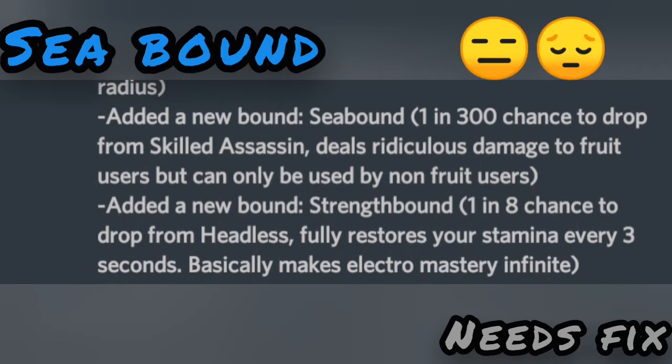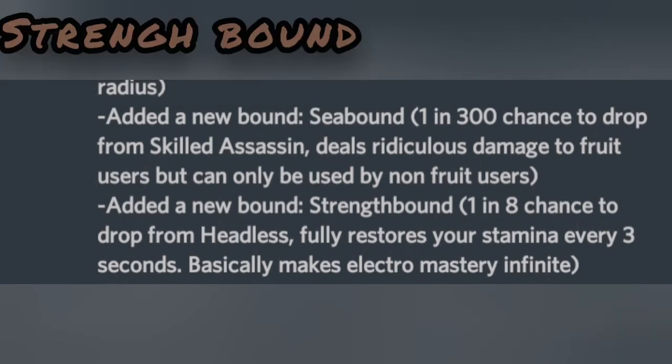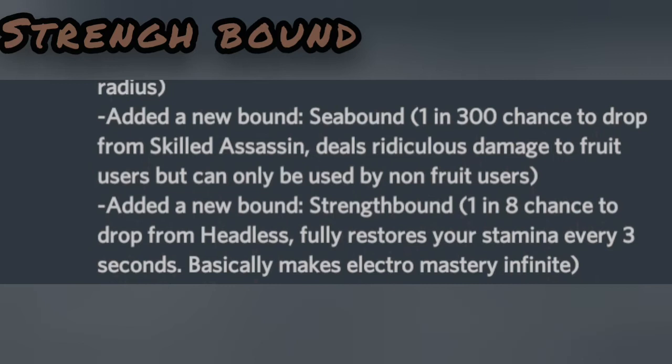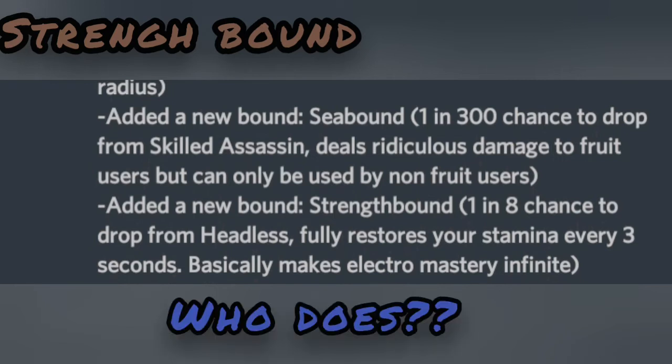The Strength Bound is gotten by defeating the Headless King. This is very hard and has a decent drop rate at 1 out of every random 8 kills of the Headless King. I don't really exhaust my stamina so I won't need this bound personally, but it is okay.